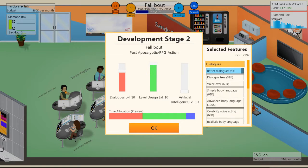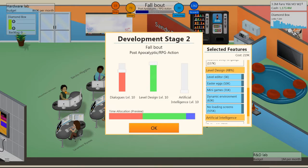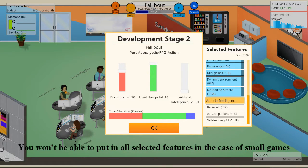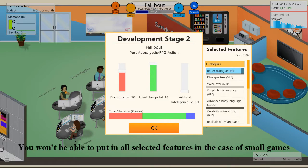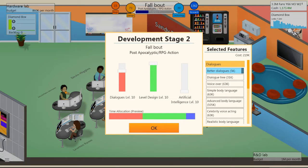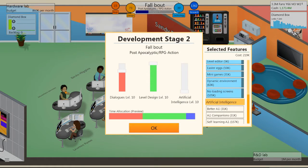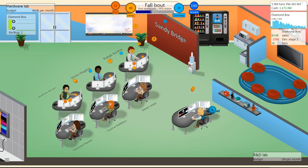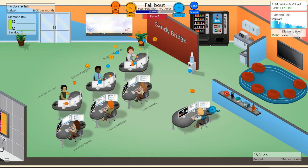RPGs usually have weaker AI, and level design needs consideration. Since this is a small game, I can't have all options selected — that's fine. Small games generally take less time; medium takes more; large takes more; and triple-A takes a huge amount of time. Don't feel bad when you're making a small game and can't have everything. Then let the team do their thing.